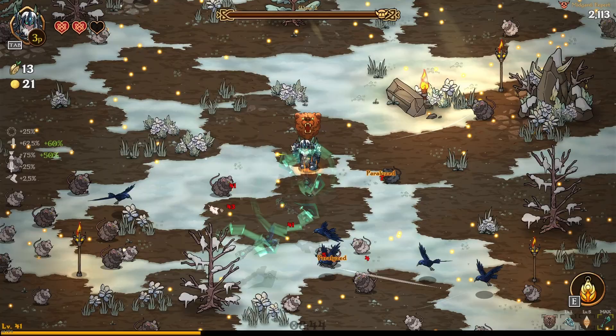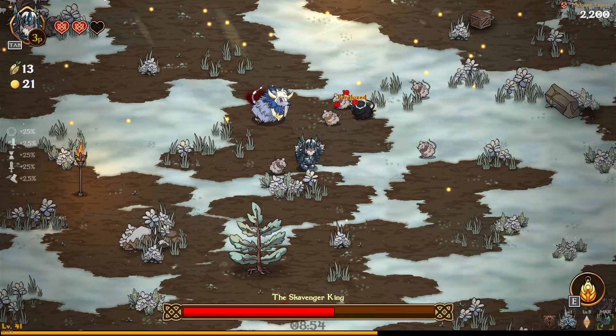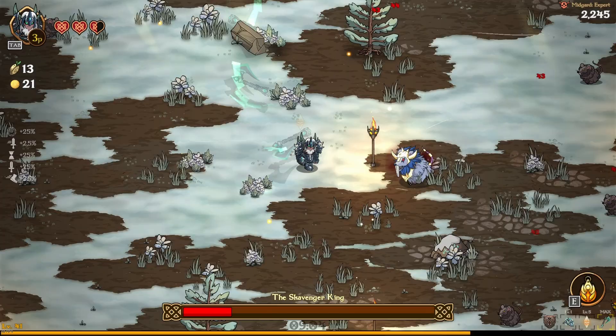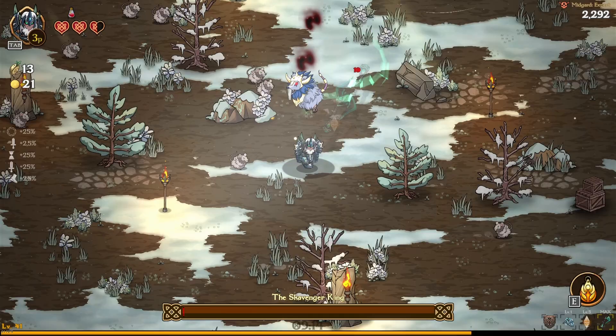We have enough damage to kill the elites very quickly, which is fantastic. Now we've just got our little friend over here — you do just need to keep moving around with him. Don't run in a straight path because he does have that attack where he sprints at you. Try and run like that, and he should be dead now. There we go, dead.